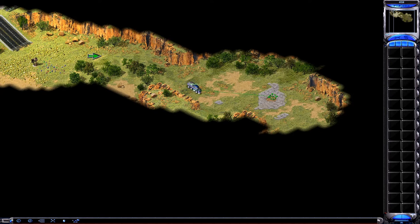Bound forward. Outstanding. Your mobile construction vehicle is now in open ground. Double-click on it. Now that you have a construction yard, you can begin to build a base.